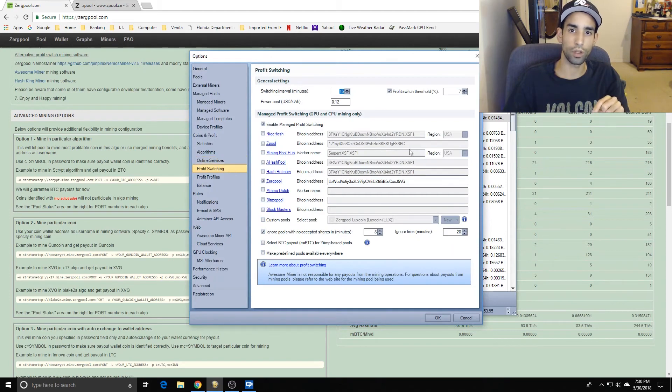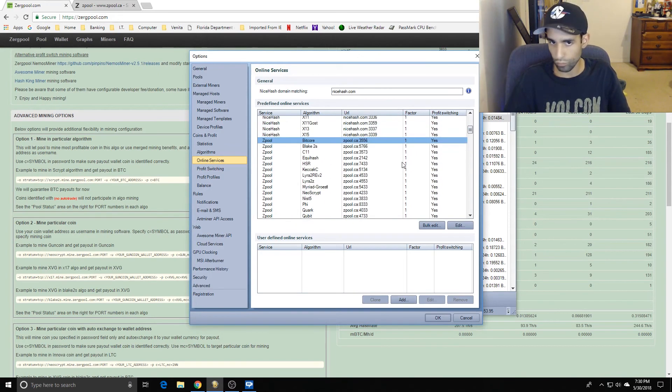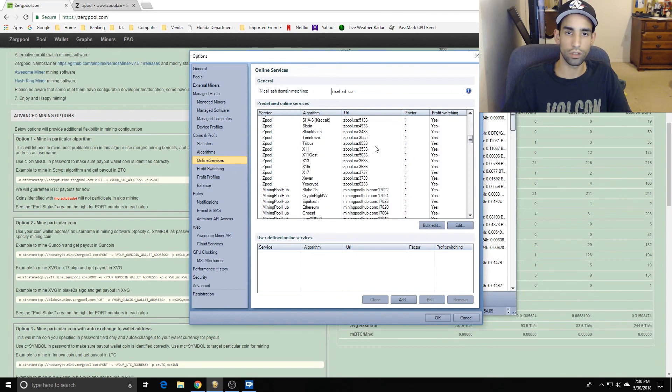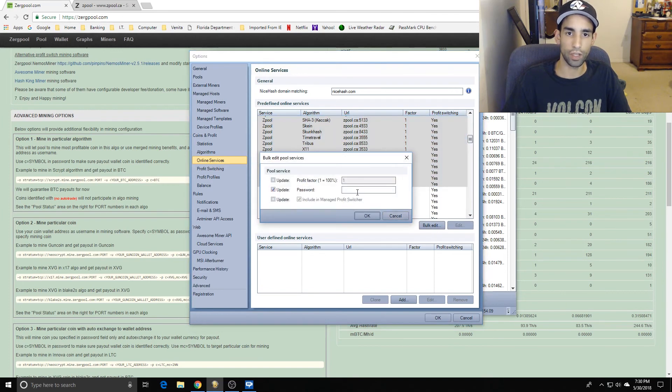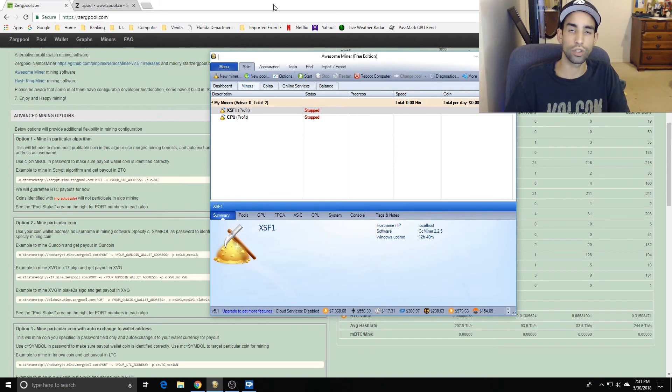Once you put it in you should be good to go - you don't have to keep clicking update because it will get grayed out. This is only to update the password field. I'd recommend sticking to one pool rather than profit switching across multiple pools, because you might end up with a little bit here in Zpool, a little in A Hash Pool, a little in Hash Refinery, and wonder where your money is a week or two later - especially if you only have one GPU. So highlight all coins in the selected pool, left click the top, shift left click the bottom, bulk edit, update password with 'c=' and the currency, click OK, and you're done. Once you start mining you'll automatically get paid out in the currency you set up.